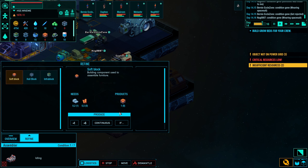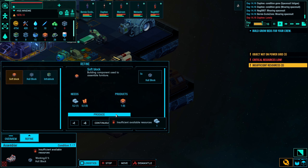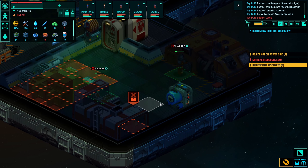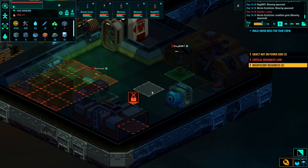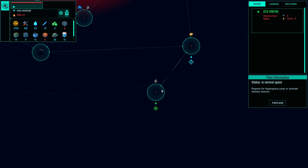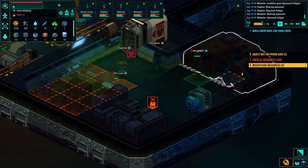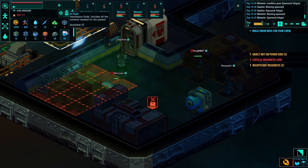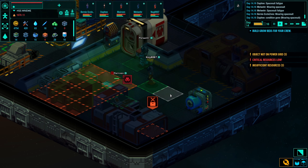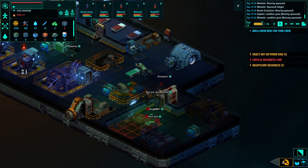The metal refinery is working, so I'll set the production of hull blocks in the assembler. All I need now is a little luck — maybe there's going to be a trading ship flying into my sector and I can buy some resources. It's a little bit critical: I don't have hull blocks and I don't have any food. Maybe I can build very fast.